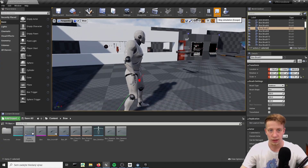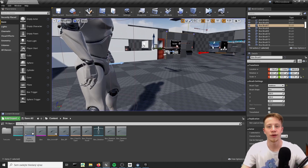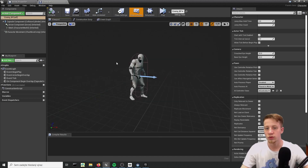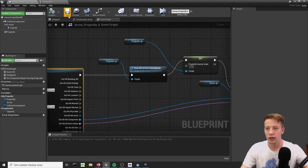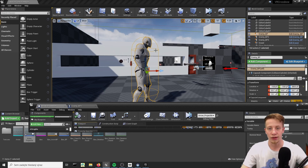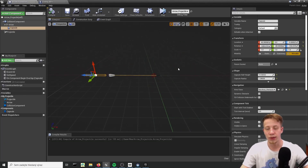That looks pretty good - it was moving with it. I actually did it off screen so you couldn't see it. I had to move that collision on the arrow way back. What I basically want to happen is that once this collision overlaps the huge collision around your enemy, the arrow should already be in the bone or body of your enemy. That's why I moved it back.